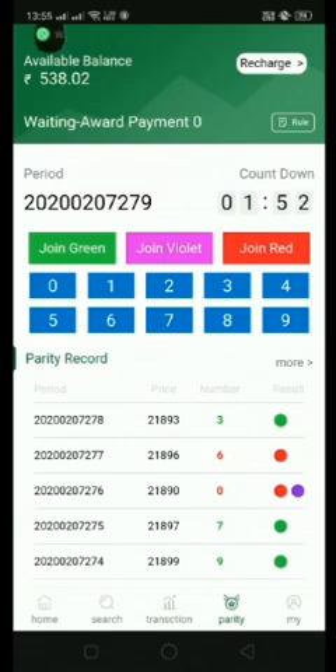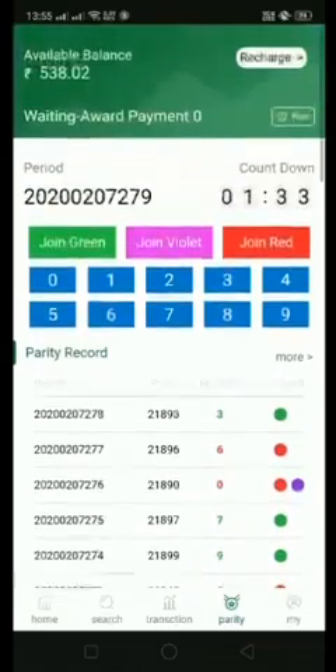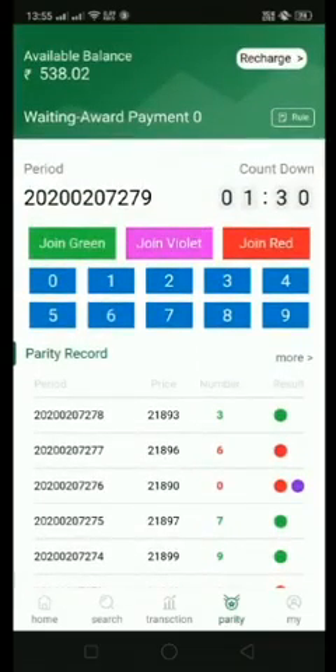In Lafay parity, you can see there is a period number, countdown, and options to join green, join violet, and join red. How to choose: it is totally based on the end digit of the international price shown. If the end digit is an even number, you select red, and if it is an odd number, you select green.